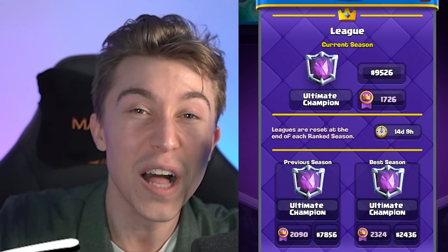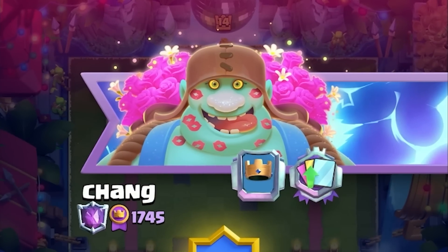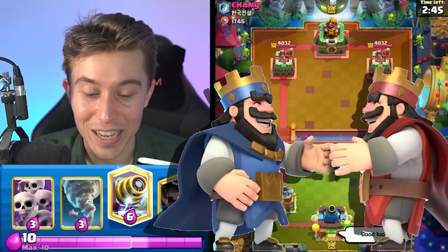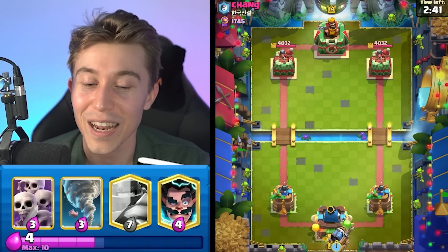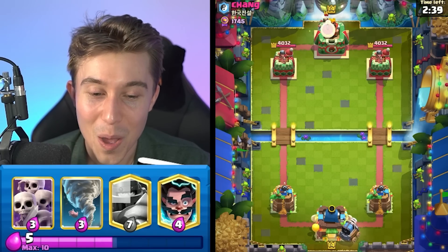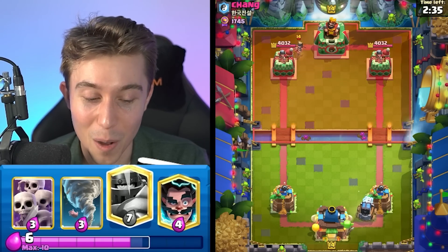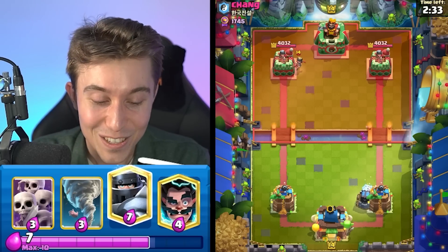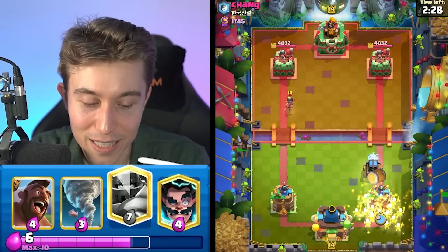After beating three musketeers, we've climbed up to top 9,500 in the world. Jumping into the game against Chang — he's dropping a good luck, we're dropping a good luck. I really want to go for a sparky in the back, but every time I do, people rush on their side and I can't activate king tower with the tornado because my sparky kills whatever they drop. So I need to wait for my sparky to climb up a bit further.